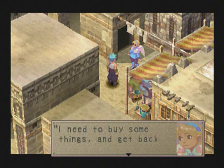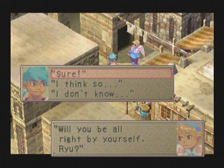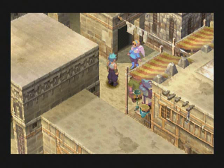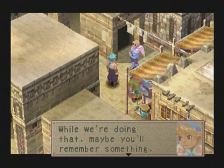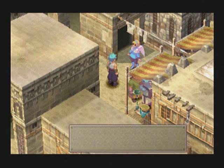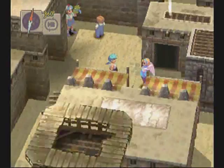Now at this point, right here, depending on what you say, Nina will either leave you by yourself or stay with you. I like to leave her in the party. If you say either of these, she leaves you alone. If you say 'I don't know,' she stays in your party. It really doesn't change anything, but it does make the story a little more coherent, because if she leaves and goes off, why is Ryu looking for the sand flyer parts? So let's see if we can't find some sand flyer parts.